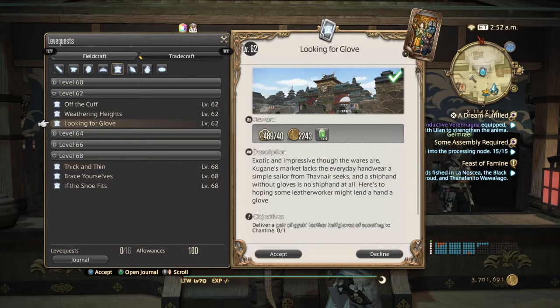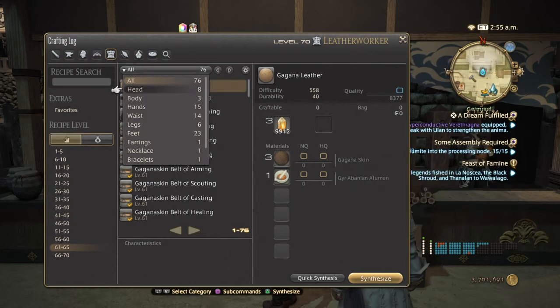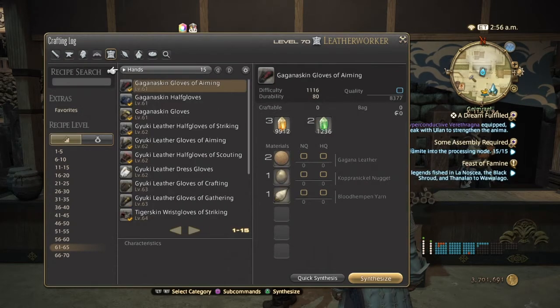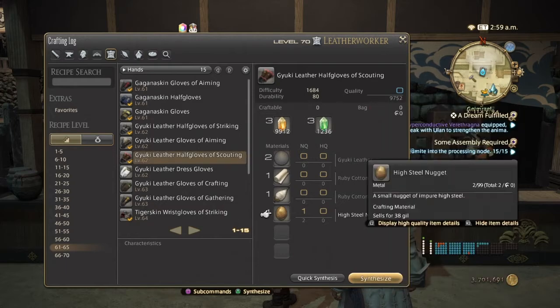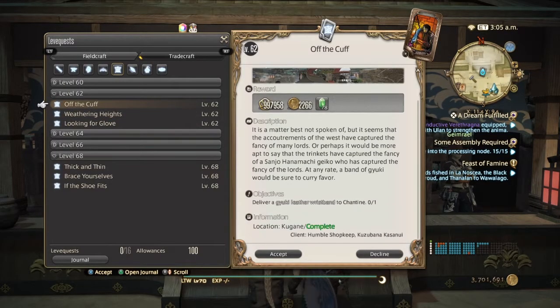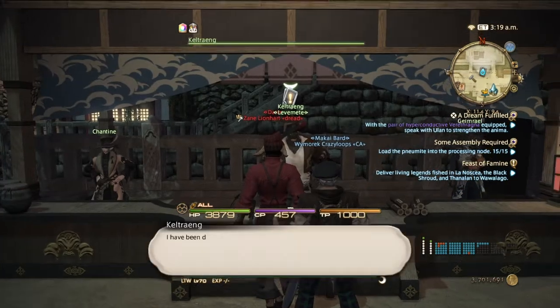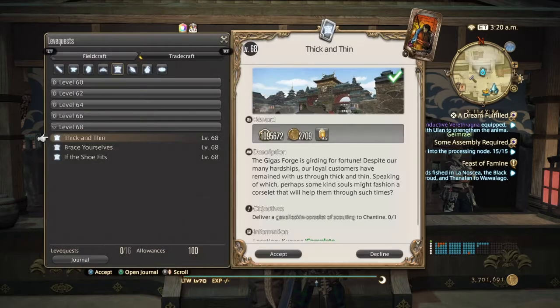At level 62 we are looking at gloves. You're going to be making a pair of Gaiuki Leather Half Gloves of Scouting. What I would actually prefer, though, would be making the Gaiuki Leather Wristband instead, as it is a bit simpler.